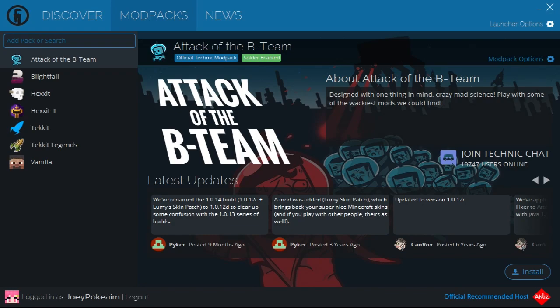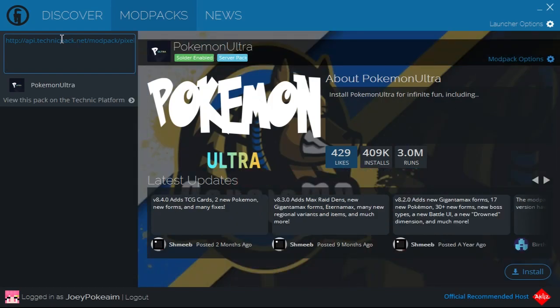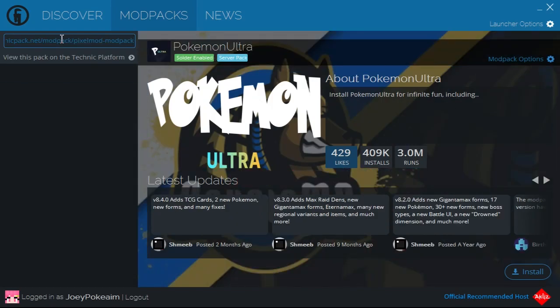Once you have the Technic Launcher, log in with your Minecraft details. Then go over to the Mod Packs tab and search for the Pokemon Ultra mod pack. This has everything you need to play Pixelmon on my server and also makes the game run smoother. I'll have the link below — paste that in and it will go to Pokemon Ultra, then click install and wait for it to complete.